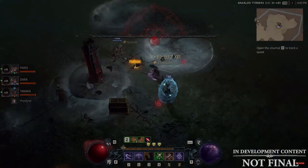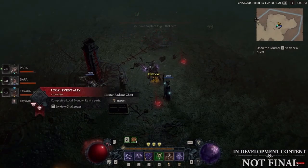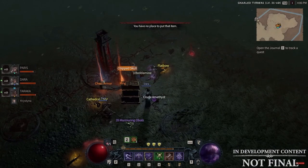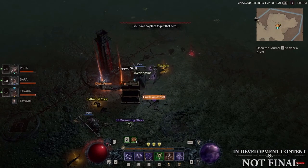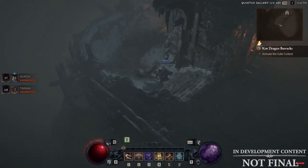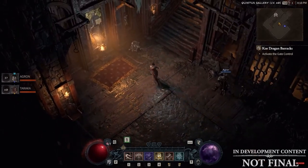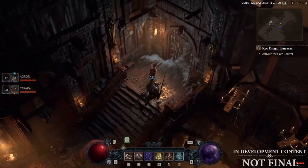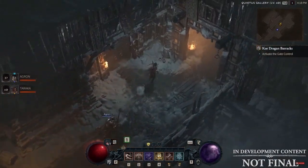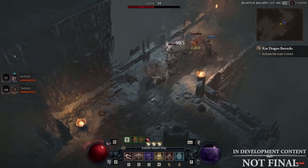Equipping two different weapon types isn't the only ability Rogues have in Diablo 4. Their class mechanic is called Specialization — a system allowing you to choose one of three active specializations to empower the playstyle of your choice. Starting with Combo Points, where your basic skills now generate a combo point that certain skills will consume for additional effects, such as Barrage, where each combo point increases the damage by 20% and the number of arrows by one. Or you can stack three combo points before entering concealment, and when you attack a monster you get a guaranteed critical strike.